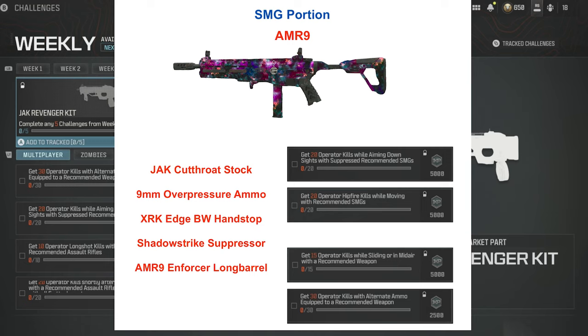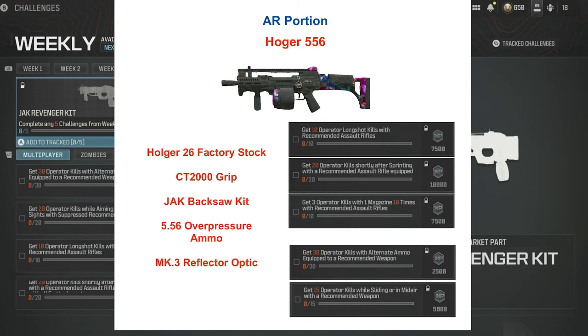I use the XRK Edge BW hand stop and the AMR Enforcer long barrel to extend the range a little bit. Now switching to the AR portion of the challenge — I'm going to use the Holger 556. 10 operator long shot kills with recommended assault rifles, 20 operator kills shortly after sprinting, three operator kills with one magazine 10 times. The Jack Backsaw kit gives you huge magazines, so that will be an easy challenge.